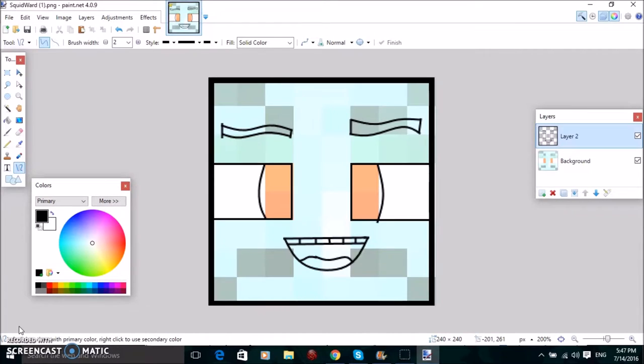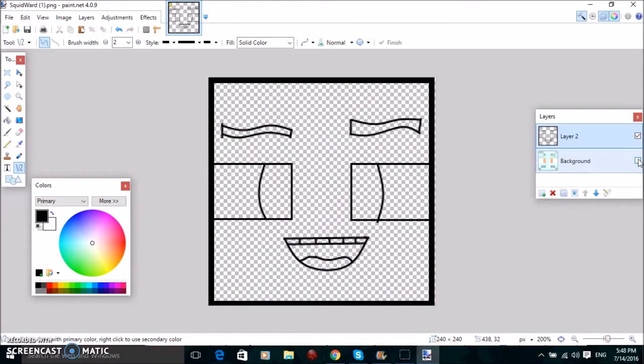Okay guys, I'm back. So basically a tongue should look like that, although it doesn't look anything like that, but oh well. This is just a tutorial so it doesn't have to look perfect. But anyway, it should be looking something like that.